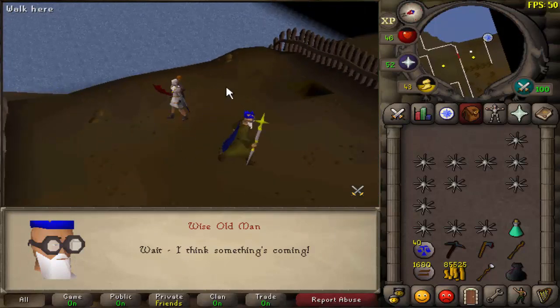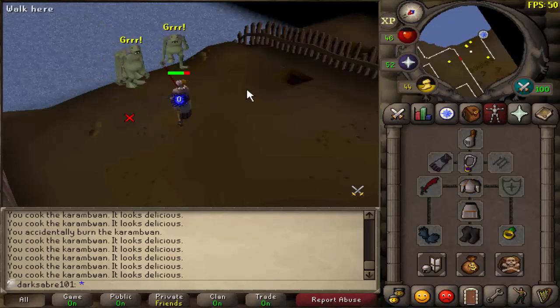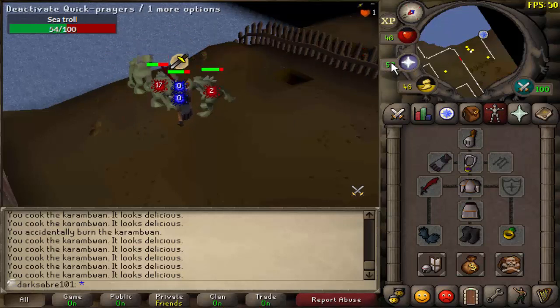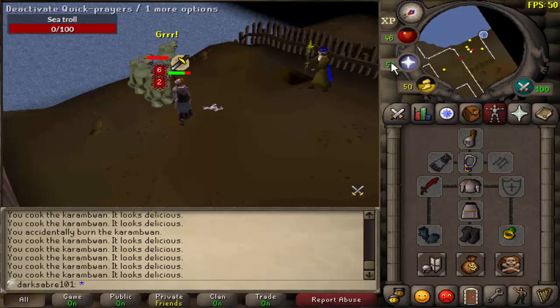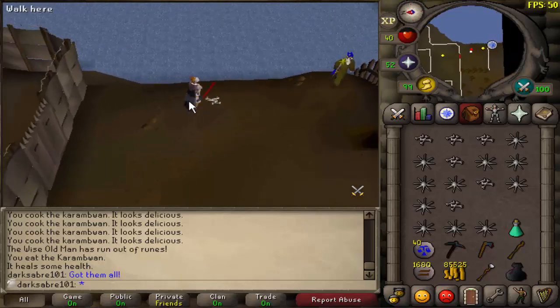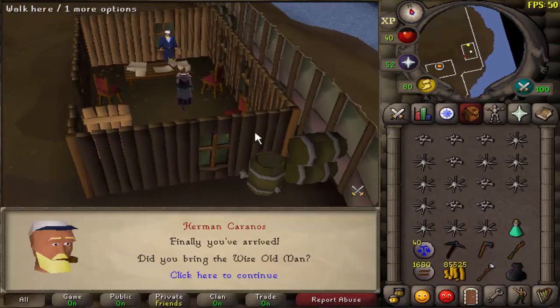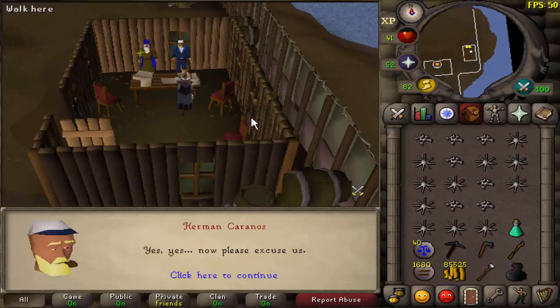Here they come. Dangerous sea trolls. I think you can hit 40 with Saradomin Strike, which is 10 higher than players can with a charge spell. That's the downside of taking quite a lot of runes. I'll kill these and head back. We've got them all. Grab some of their bones — save us a bit of time later if we hang onto them. Head into the colony. Hello there again, Herman mate. Let's go help out.